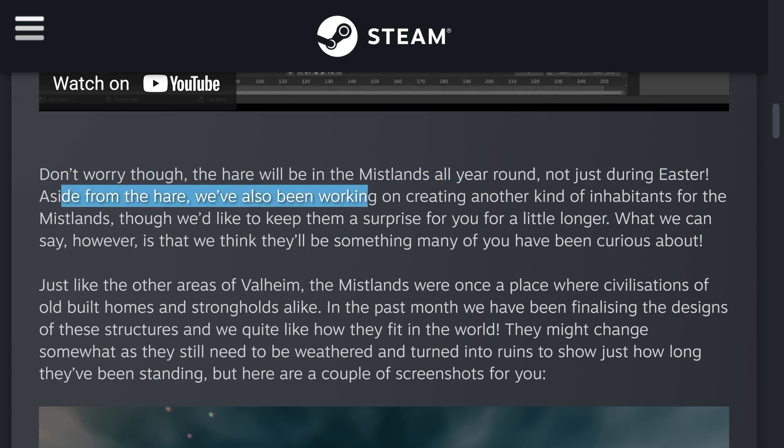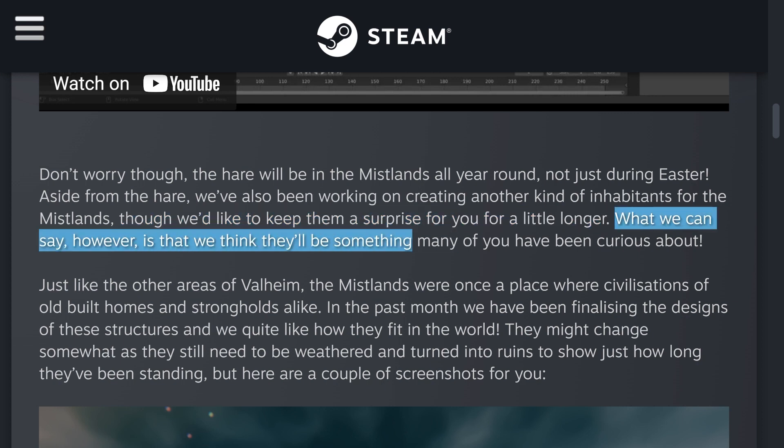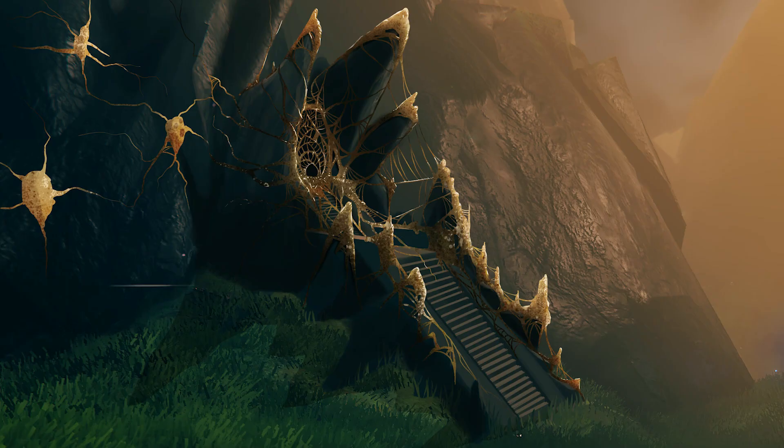Aside from the hair, they've also been working on creating another kind of inhabitants for the Mislin's, though they'd like to keep them a surprise for a little longer. What they can say is that they think it'll be something many of you have been curious about. I'm wondering if that's going to be the spiders, or whatever the creature is that has been spinning those webs in the Mislin's from the other screenshot of the concept art of the entrance to the dungeon.